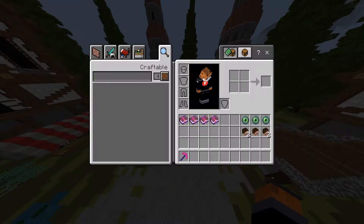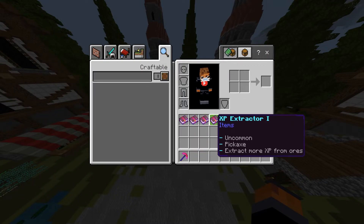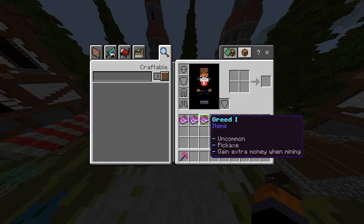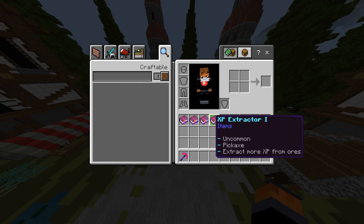In our inventory we have these enchants: Quickening 2, Replenish 1, Greed 1, and Extract 1. It's really cool that it actually says what the enchant is for, because not many servers have that — they only show the rarity and effect, but not which item the enchant goes on.